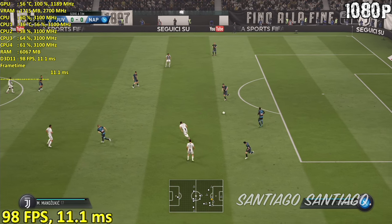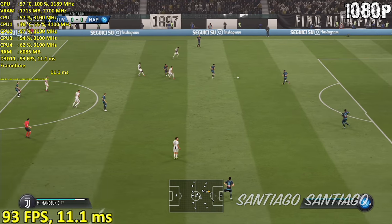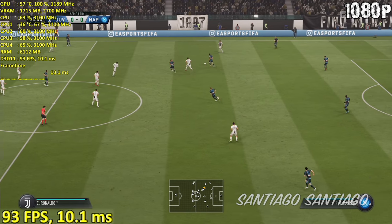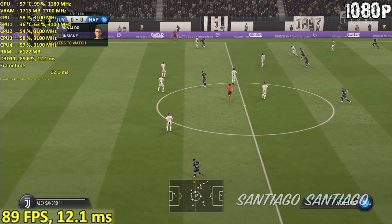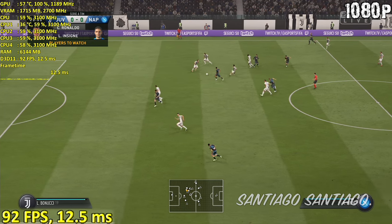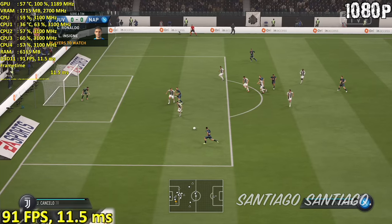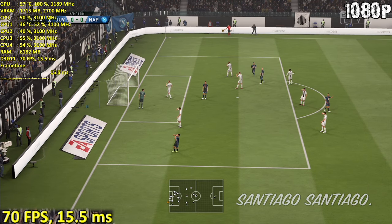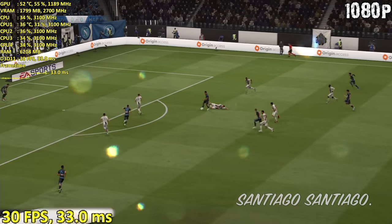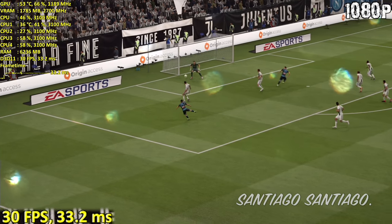The worst performance I saw so far was playing at night time with rain. Unfortunately, the rain is not visible with the default camera setup, so keep that in mind. Usually when you see the replays, the rain is completely visible, but at this distance it's really hard to tell if it's raining or not. When there's a replay or you're doing a kick with the goalkeeper in third person, you can usually get a big performance hit. But those are usually the moments where you have little control of the game compared to the camera looking from the top. So I'm just talking 60 frames per second in those cases with the default camera.